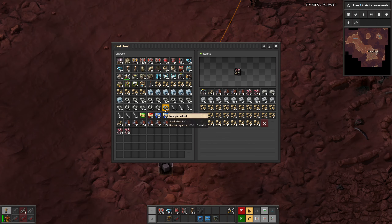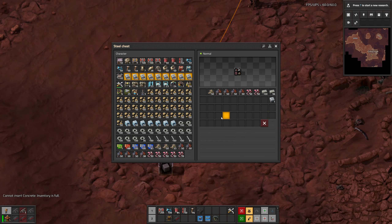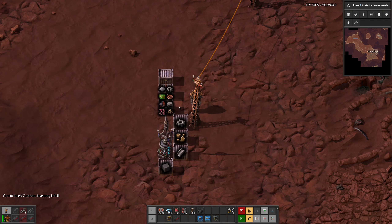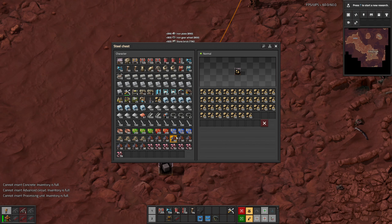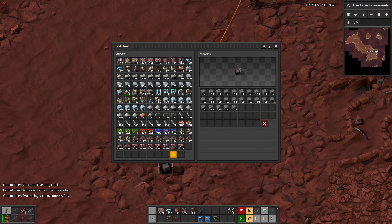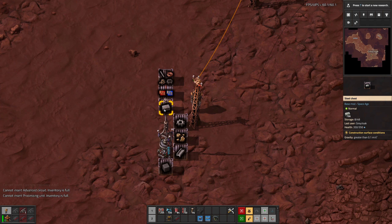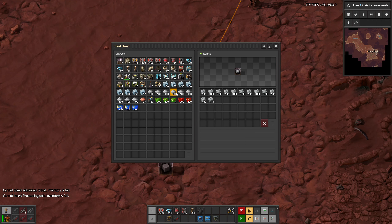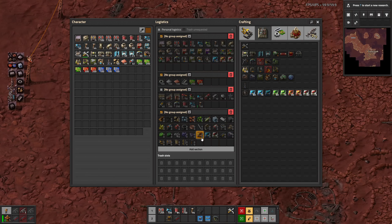Why didn't I sort when I didn't have all my inventory on me? I don't know. Stone, gear wheels, steel — weird stuff in there — brick, concrete, water, iron, and then that's got okay for now.